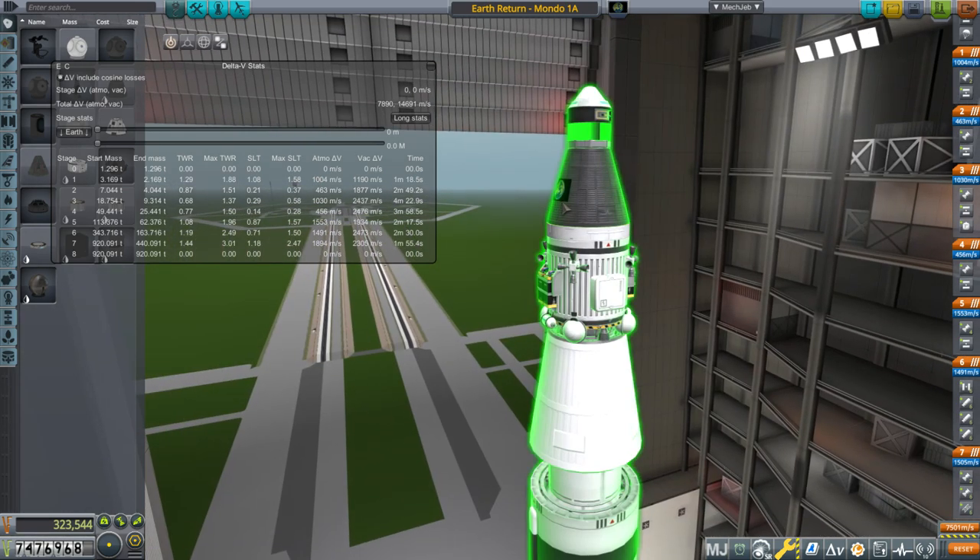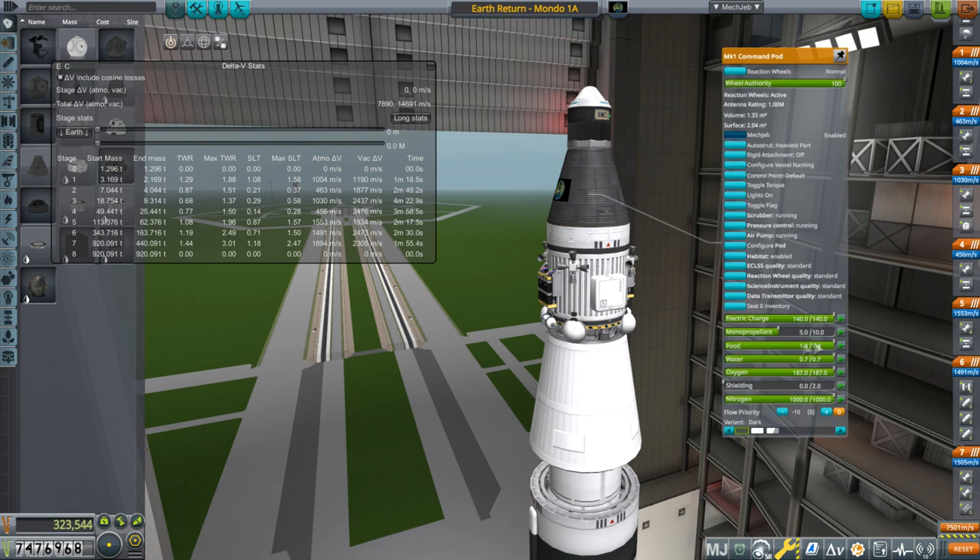You might be wondering how much of a delta-V impact adding the shielding would have, because we didn't have any shielding before. With zero shielding we get 14,691, and topping it off with full shielding we get 14,228. So full shielding kills about 470 meters per second. Half shielding gets rid of roughly 230 to 240 of that. It's a significant amount when you think about it.